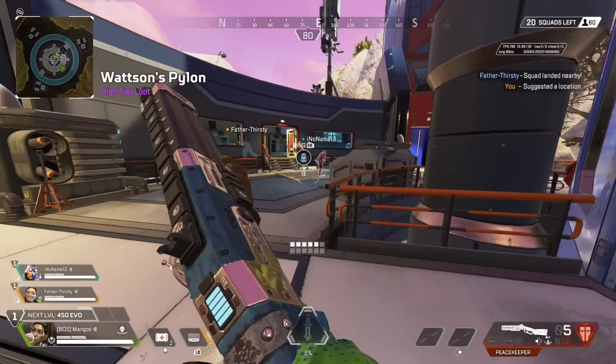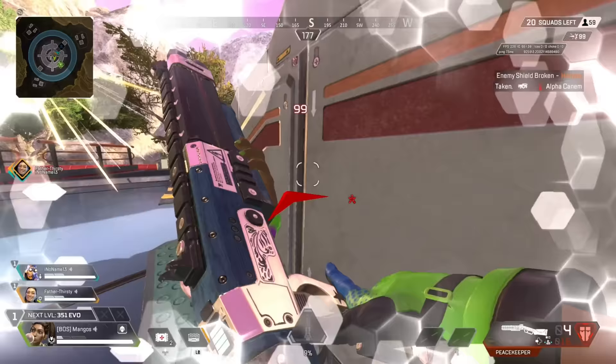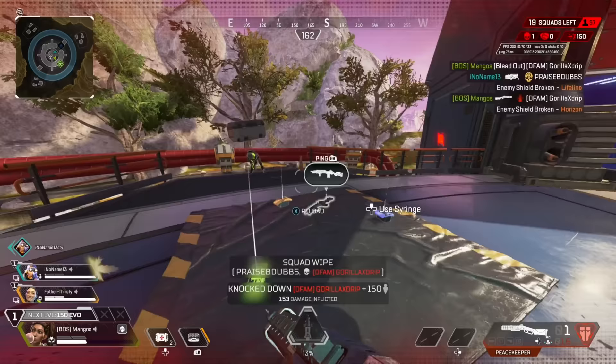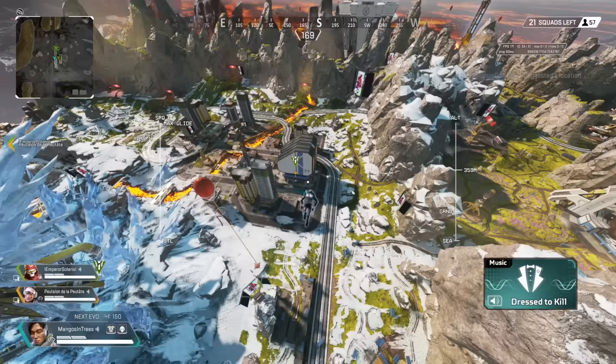Third, I always want to land right on something where I can quickly access a chance at a weapon or two. I don't want to land and then have to run 30 feet to the nearest loot spawn while my enemy is already getting shots at me before I've even reached a place where a weapon could spawn. You obviously can't control weapon spawns, but you can go to the places where loot does spawn.